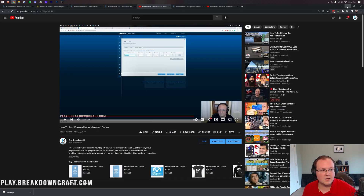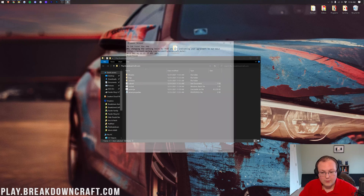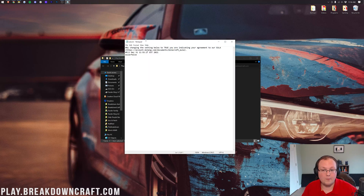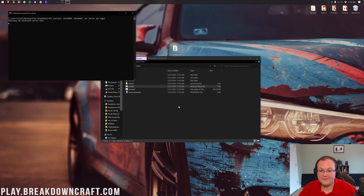Minimize your browser and double-click on EULA.txt to open it with Notepad. Follow the link inside if you want to read it, and if you agree, change 'eula=false' to 'eula=true'. Make sure it's all one string — exactly 'eula=true' — then go File > Save. Once you've done that, double-click run.bat again and your Minecraft server is going to fire up.